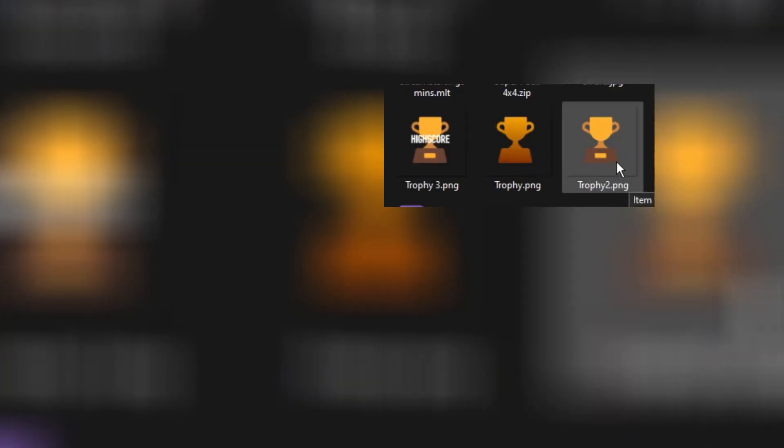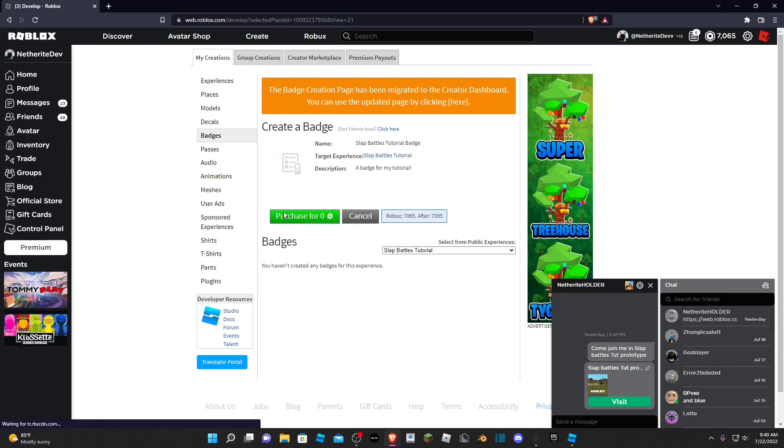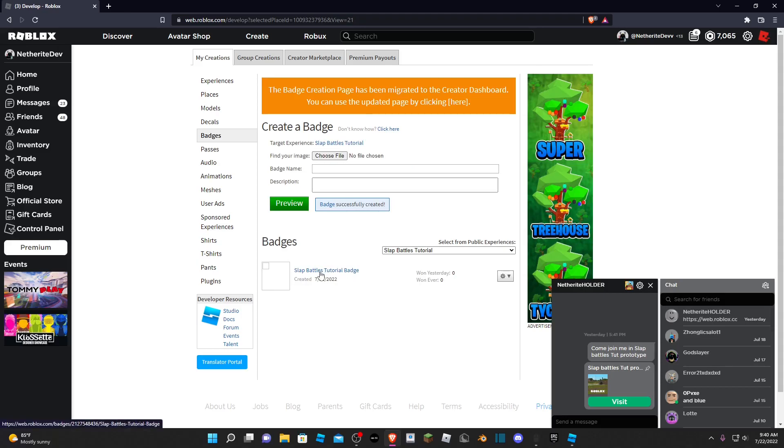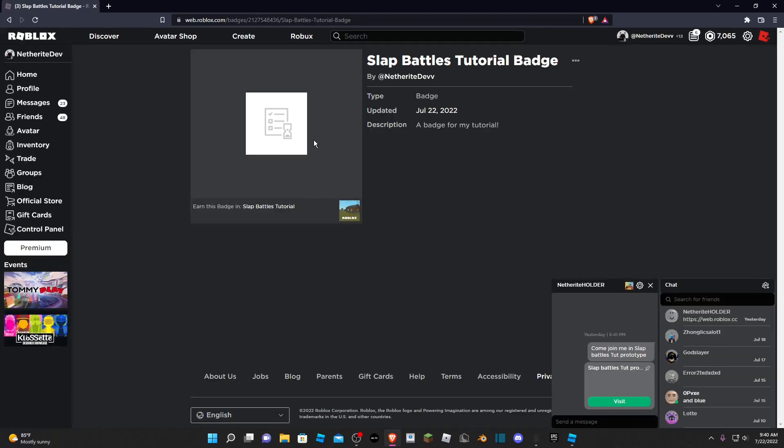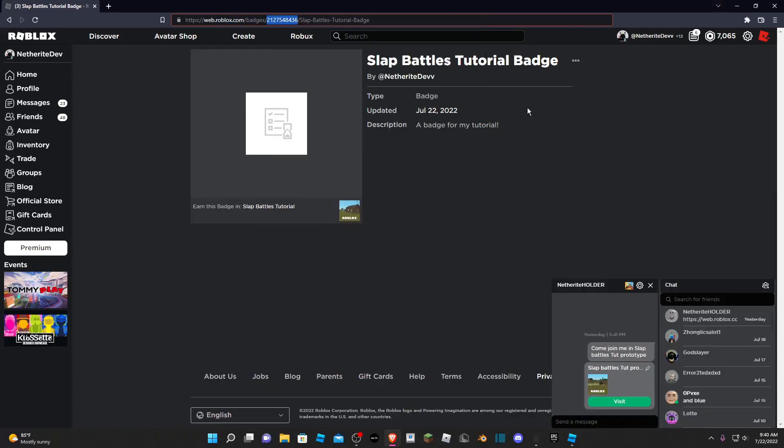We're going to create our badge and choose an image — I'm going to grab a trophy PNG I used for my Infinite Obby Simulator game. Once you find your image, rename your badge; I'm going to name it 'Slap Battles Tutorial Badge'. You can also add a description, so I'll write 'a badge for my tutorial'. When done, click Preview and Purchase. Then click on the badge and on the link you'll see a random batch of numbers called the asset ID — right-click and copy it, as we'll need that for later.